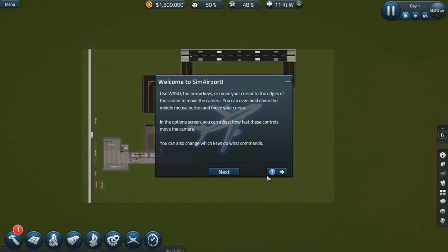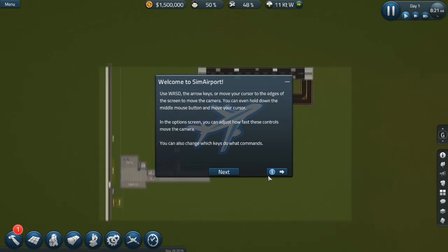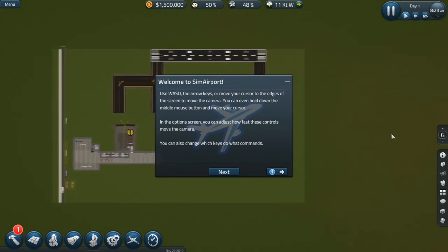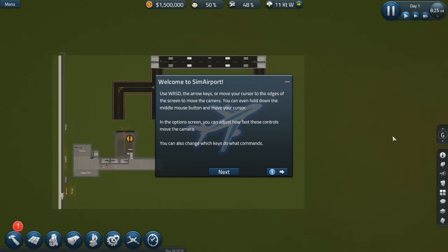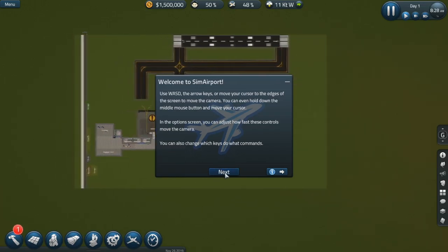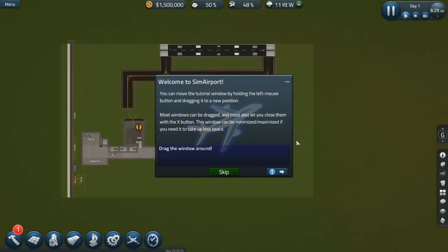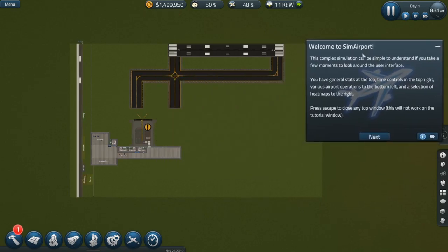You can move the camera using W-A-S-D, arrow keys, or move the cursor to the edge of the screen. In these kinds of games I'd rather move with the keyboard. You can also hold down the mouse button to move your cursor, though I'd rather not do that. In the options screen you can remap controls. You can also move the tutorial window by holding the left mouse button and dragging it to a new position — that's good to know.